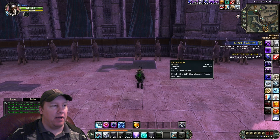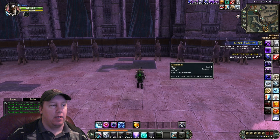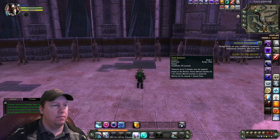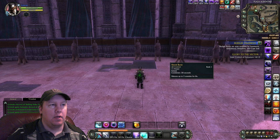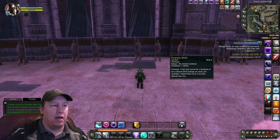My number one button is my single target damage. Then I got my AoE damage on the next button. Then I got my two finishers — the first is the DPS one, the second is the shield one. Then I got the cleanse macro, then the pull macro. Then shock burst, which silences up to five enemies for eight seconds. And then the minor defensive pack user, which uses up your packs to do minor shields.